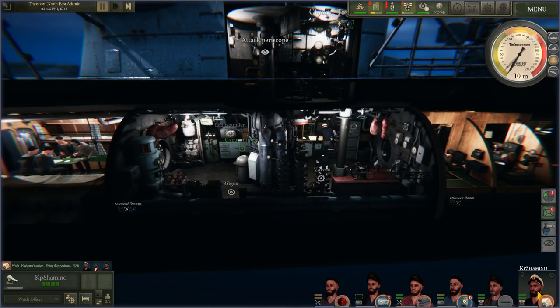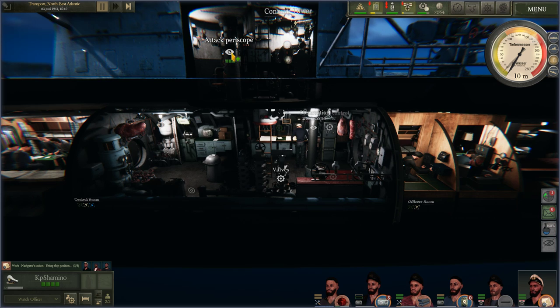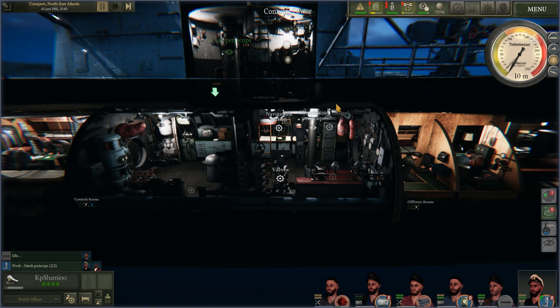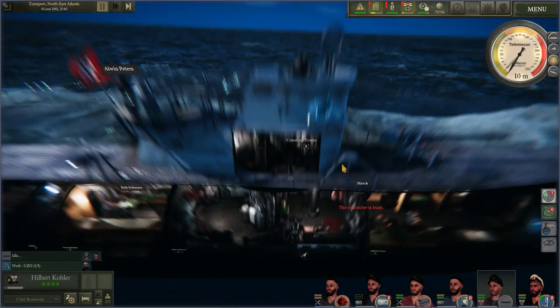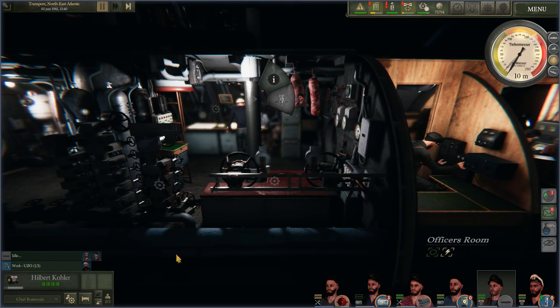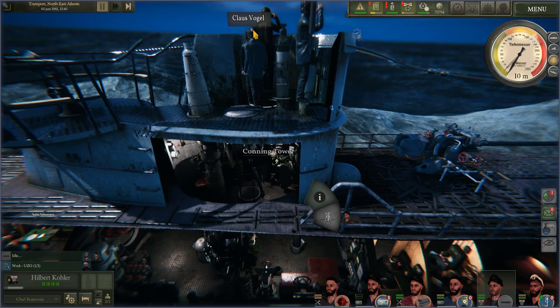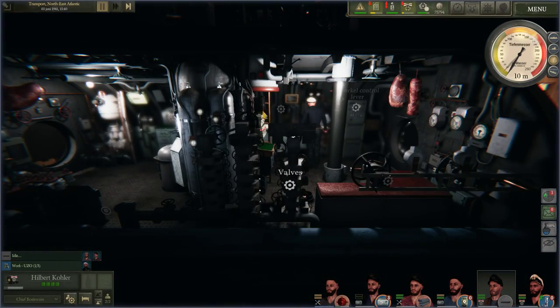So I'm going to put kpChamino here in the attack periscope. The attack periscope is going to identify the ships, so it's very important that you put someone in it — because if you click on that guy you will get a visual on the ships. Then we need color. Here is the observation periscope — that's the one you need. He's still busy over in the uso, so I'm going to speed it up a little bit.